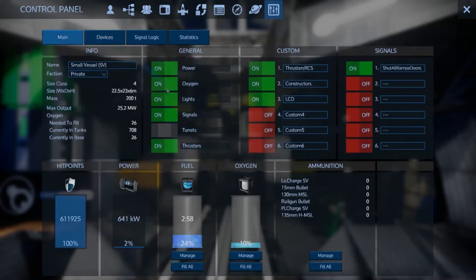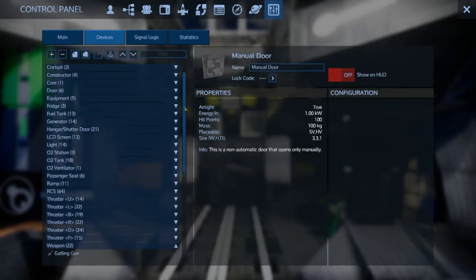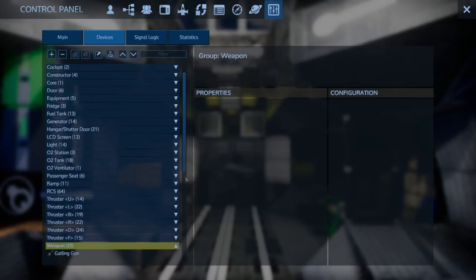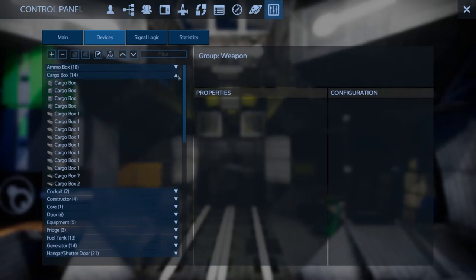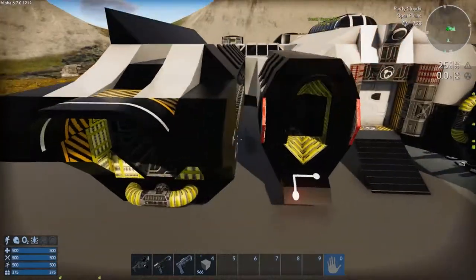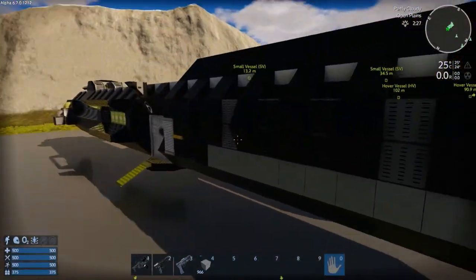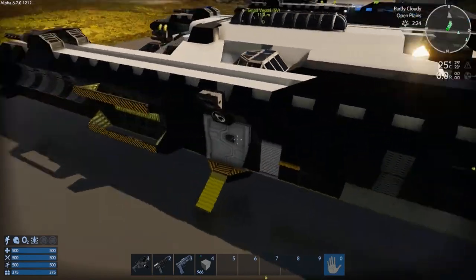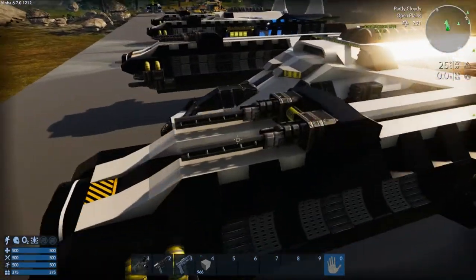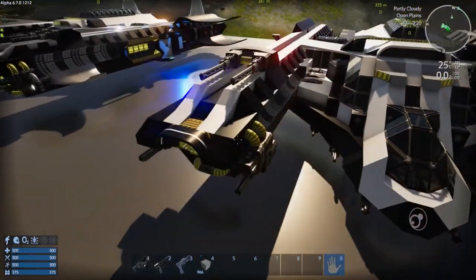This vessel is pressurized, so you can work inside with no helmet on because it has ventilators for oxygen. It's got plenty of RCS and thrusters so mobility is not an issue, and we've already seen it has a ton of guns. Some of the cargo boxes are tucked away, but it's got a total of 14 cargo boxes. As I mentioned, the designer did say you can go ahead and take the wings off.